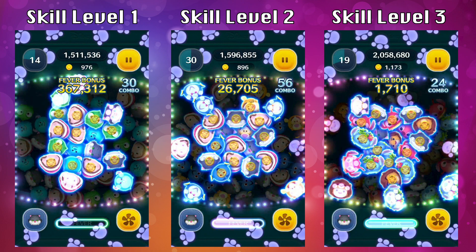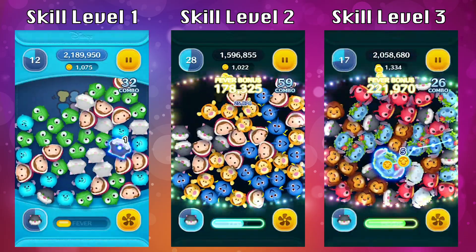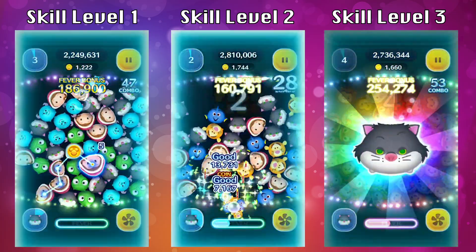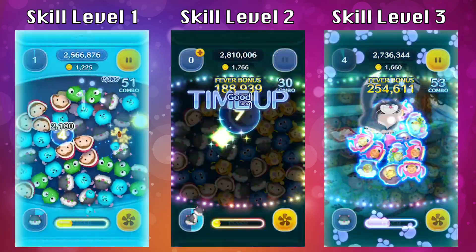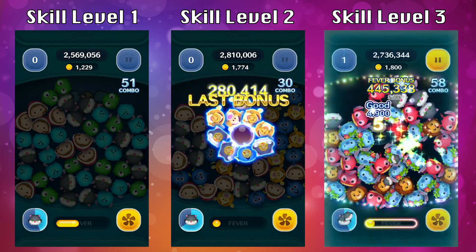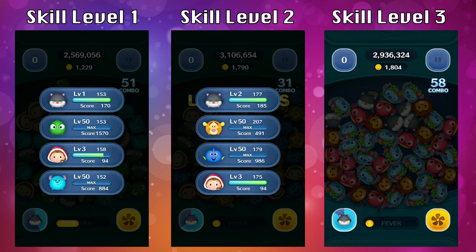There will be one-off zooms around the area that get popped, and this number counts towards the total chain at the very end when all the zooms burst. At skill level one I got a chain of 19, at skill level two I got 23, and at skill level three I got a total chain of 25. The longer the chain, the more coins you earn. At skill level one I got 1229 coins, skill level two 1790, and skill level three 1804.